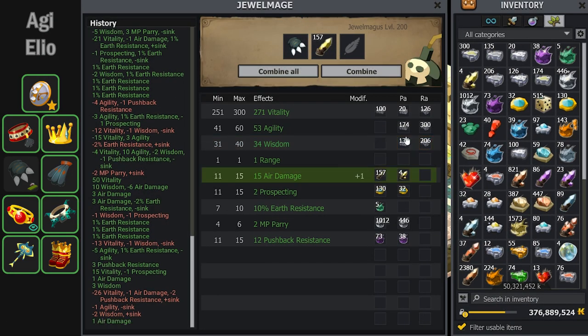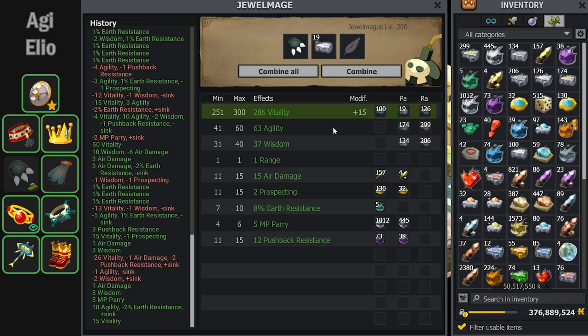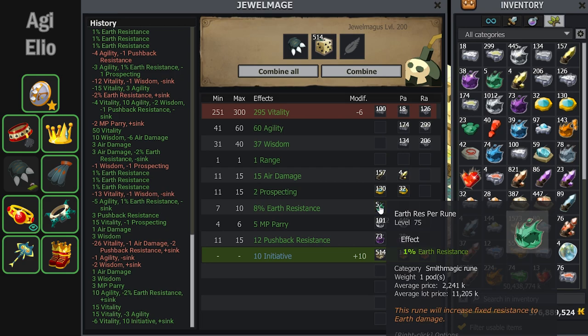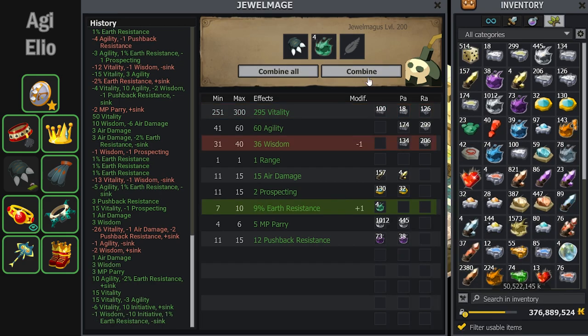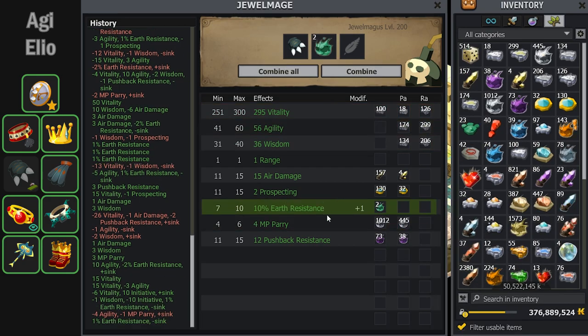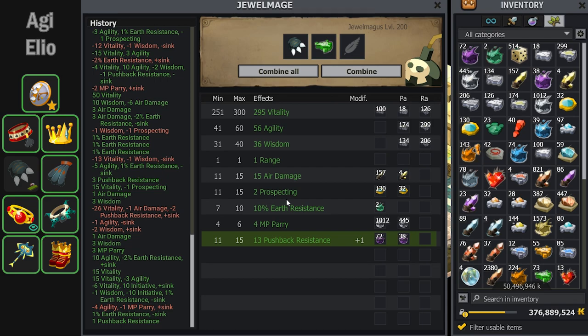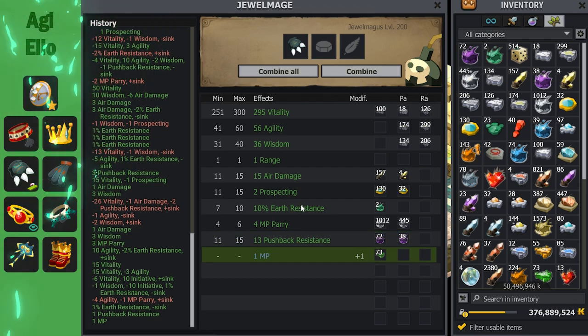I decided to put the MP of this set on the Jammie Jack glove because it only gives a range for sink, and a lot of my other items also give range or give something of higher sink value. The MP exomage for the Jammie Jack glove only took 27 tries, which is so lucky. There you see the 27th rune land — that's the final item — and let's move into a damage test with this new Eleotrope set.